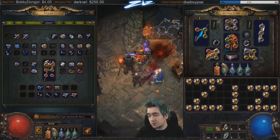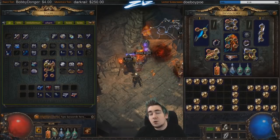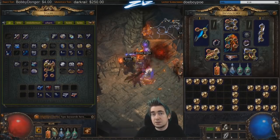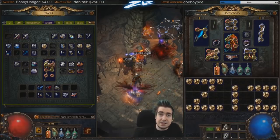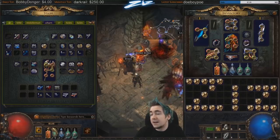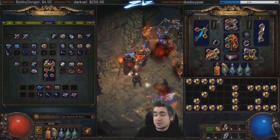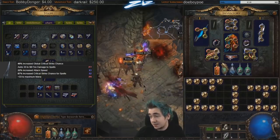High DPS weapons with an open prefix for hybrid are also a good choice for exalted orbs — for example, a 340 physical DPS sword or a 550 physical DPS axe. Rings and amulets are pretty tricky when it comes to exalting because they're very much on a case-by-case basis. You can end up destroying, for example, a Righteous Fire ring by exalting flat added fire damage to it — so it's very complicated to do those.